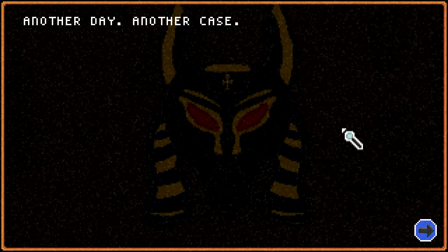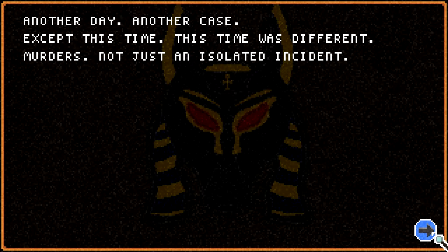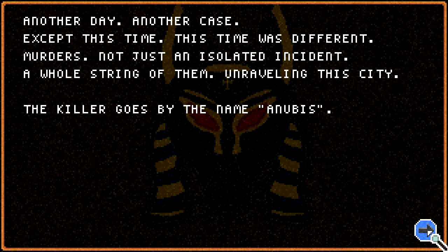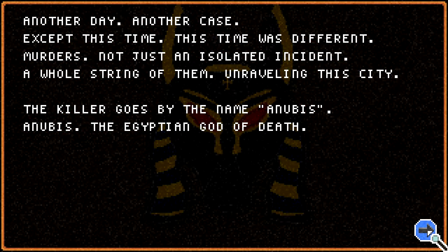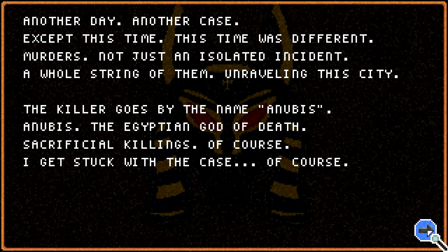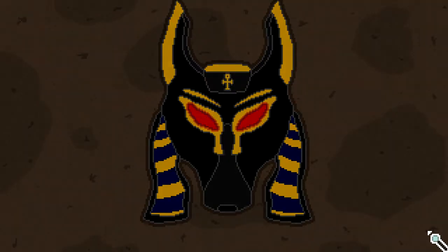Another day, another case. Except this time, this time was different. Murders — not just an isolated incident, a whole string of them unraveling the city. The killer goes by the name Anubis — the Egyptian god of death. Sacrificial killings, of course. I get stuck with a case, of course. Looks like I should get packing. Another day, another case.